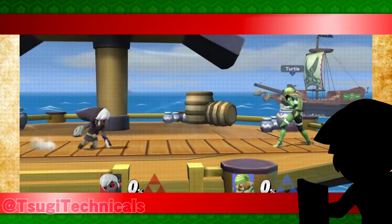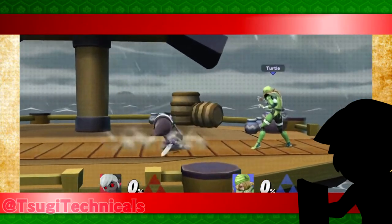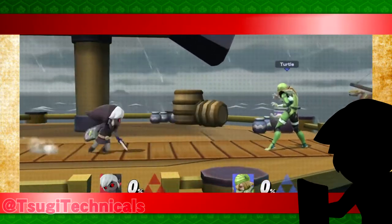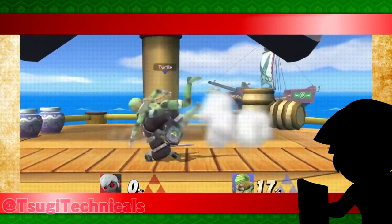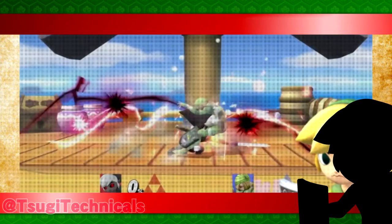If turnaround f-smash isn't really your forte, this should remedy most margins for error. After inputting a Slide Cancel, you glide slightly into a neutral position where any input is possible. This makes turnaround f-smash, running down-smash — which we all can agree has very little usage, but you gotta admit that's really cool — and lastly, of course, all the tilts and jabs, which I'll go into some interesting applications in a second after we look at the individual moves.